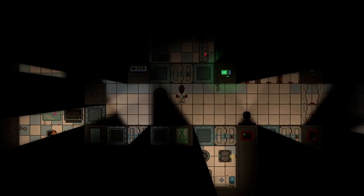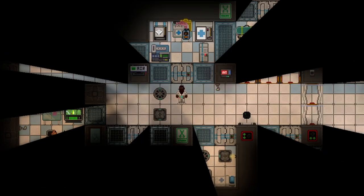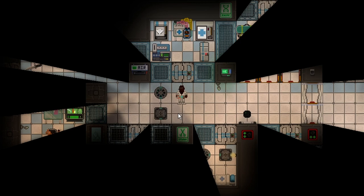Welcome to the station crew. Enjoy your stay. The medical doctor in Space Station 14 is tasked with several things. Primarily, they are just tasked with keeping the crew healthy and alive. And if they can't keep the crew alive, they are tasked with keeping the crew cloned.